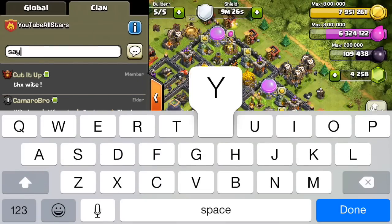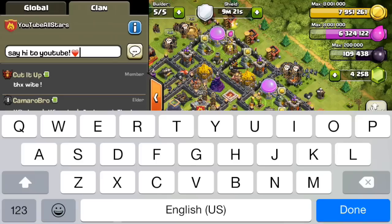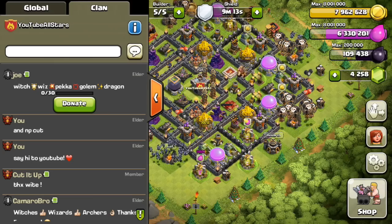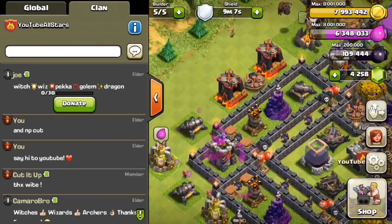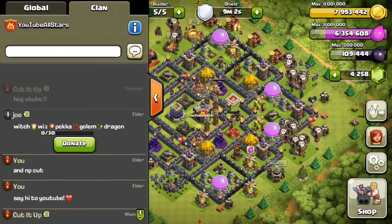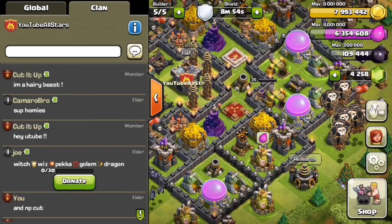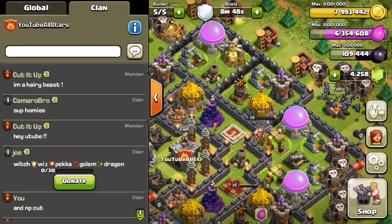That was about 520,000 gold. As you can see I'm pretty maxed out on gold right now — dark elixir at 109,000, elixir at 6.3 million. I'm finding a ton of loot up in Champions using just balloons and minions. Not a ton of elixir but definitely enough — I fill gold a lot faster mainly because there's a lot more gold than elixir in Champions.